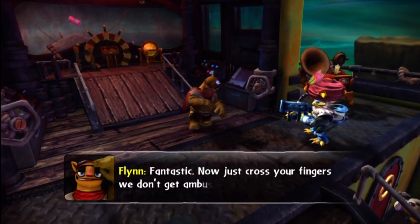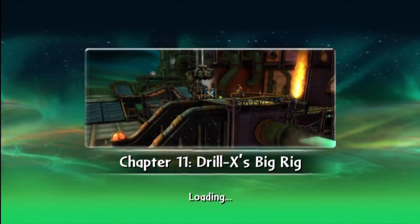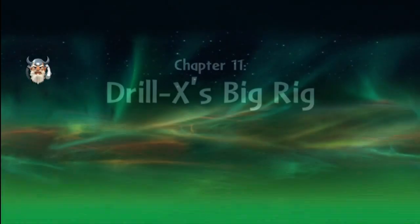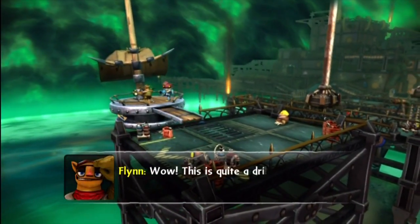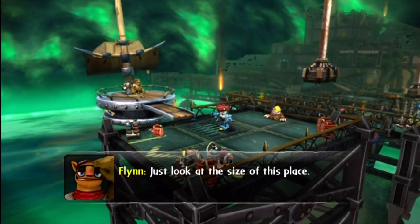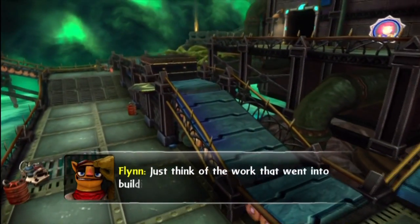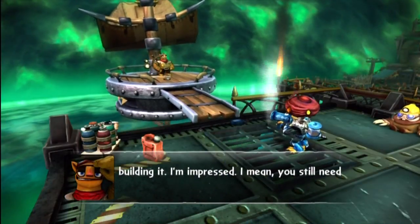Just cross your fingers so you don't get ambushed again. I'm crossing — well, I have feathers, so I'm going to cross my feathers and hope to dear God. He does have kind of fingers, but they are feathery. There's Drill X's big rig. Looks like a crazy mine — all these gadgets and spinning thingies that went into building it. I'm impressed. You still need to destroy it, but it's very impressive.